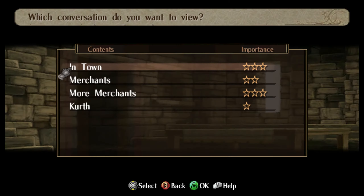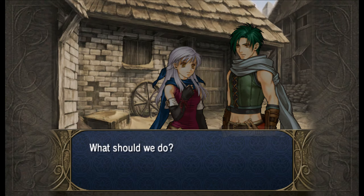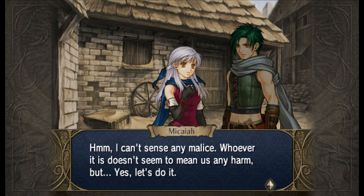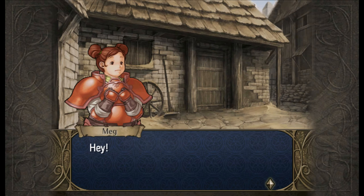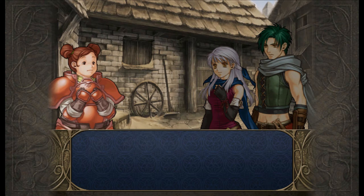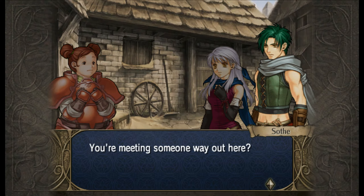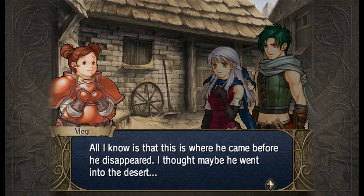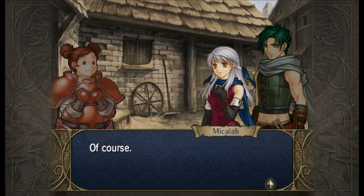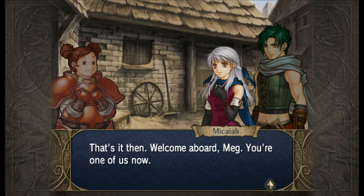Yes, we do get info conversations too - in town. Okay, so she senses someone. Enter Meg! Looks to be an armor knight looking for someone very important, someone close to her heart. Yeah, we could use another body to be meat shields for Micaiah.